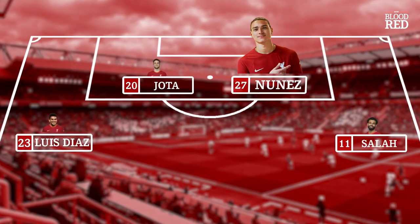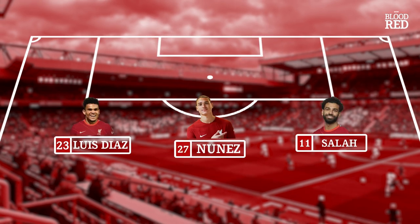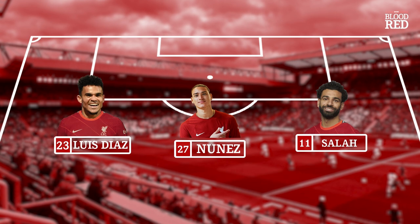A 4-4-2 line-up could blow teams away, particularly where Liverpool have struggled against low blocks — another attacker thrown into the fray wouldn't do any harm. That said, it's clear Jürgen now favours a midfield three with the high-press and opts for four in attack only as a last resort, meaning unfortunately we may not see a return of the Dortmund 4-2-3-1, let alone a dream attack-heavy 4-4-2.